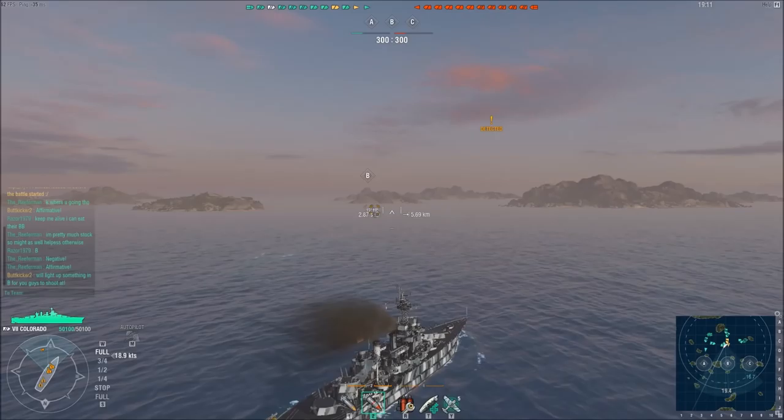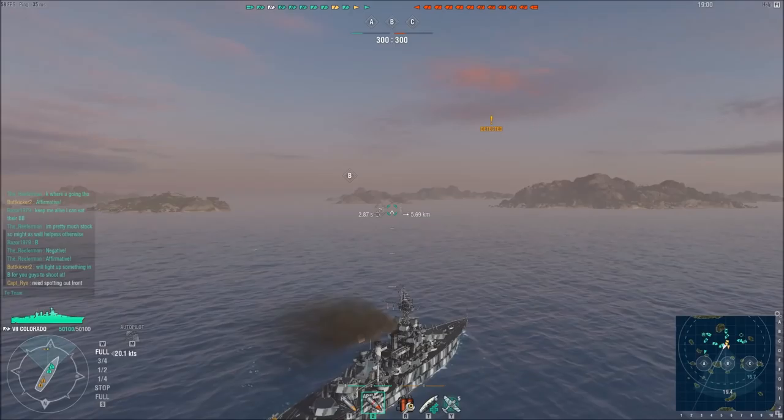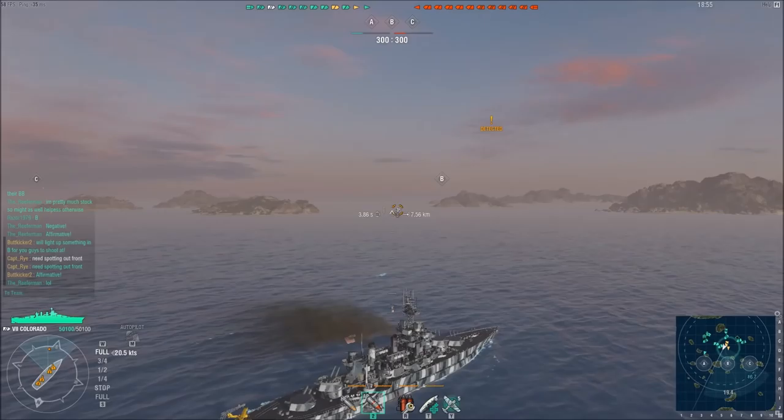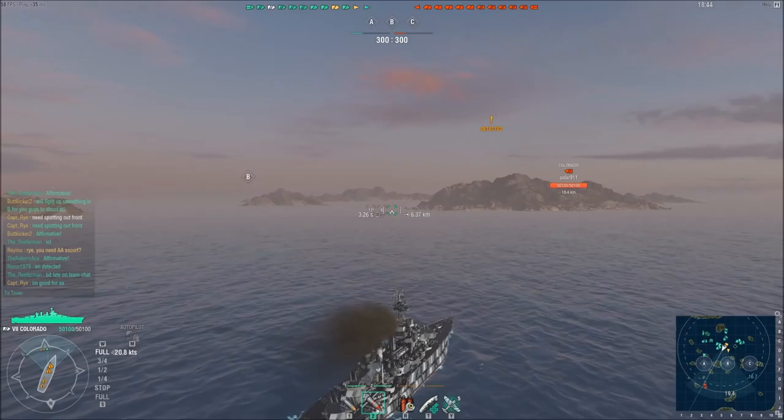But just like the New Mexico before her, you have amazingly thick citadel armor, and it's imperative that you know how to use that armor to its best effectiveness — which is when you're angled against your enemy. You can angle really, really well in the Colorado. The gun arcs on this ship are just as good, if not a little bit better, than the New Mexico. And your rudder shift time is equally as good.